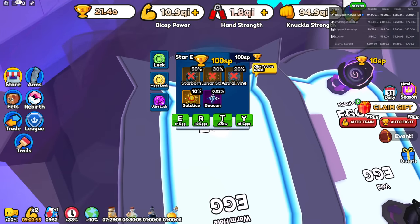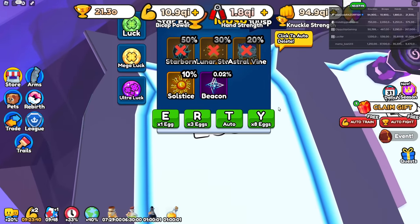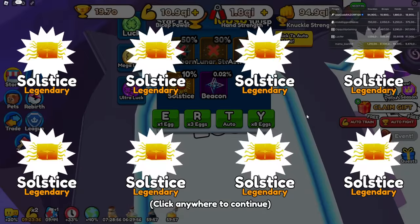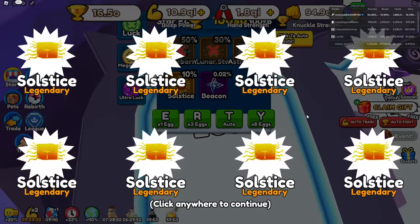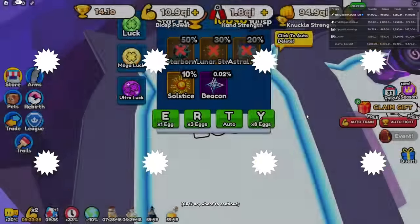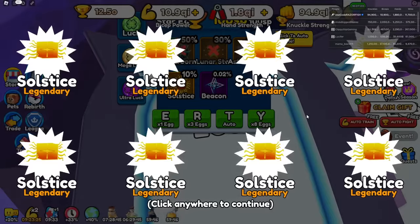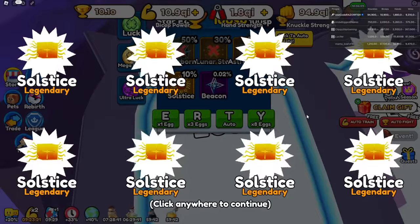Let's get our eight times auto hatch. Come on, give me a Beacon. We can get that Beacon. We're getting so many Solstice pets - these are the pets I'm pretty much just going to be giving away after I craft them. Just give me a Beacon, 0.02% chance.